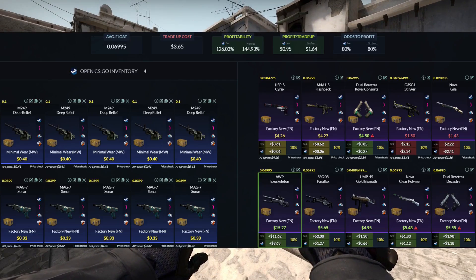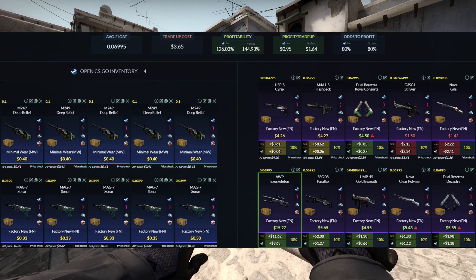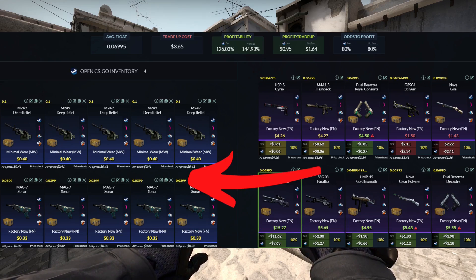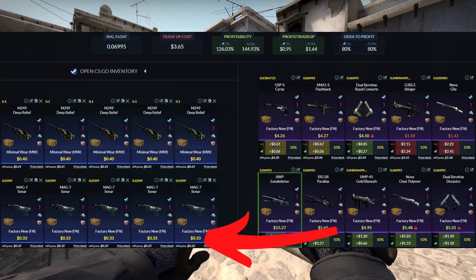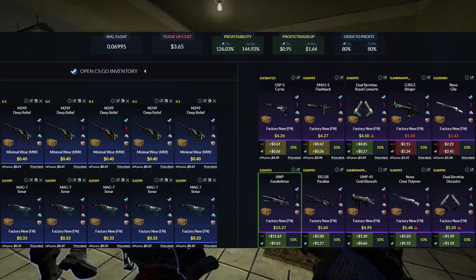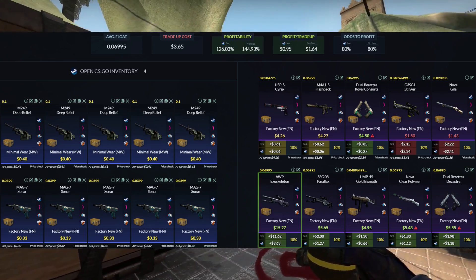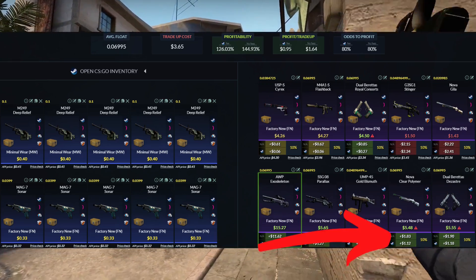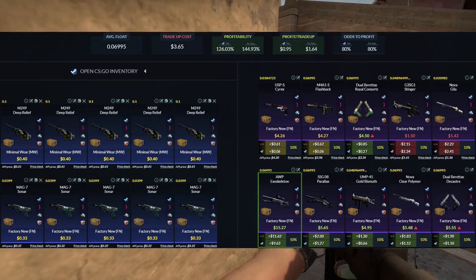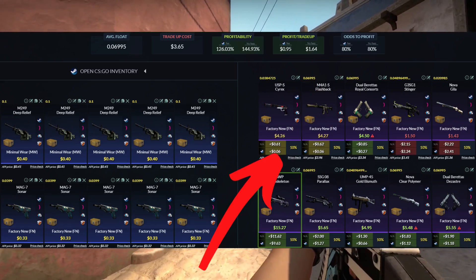Moving into our fourth trade-up — this one's going to be the Operation Broken Fang Collection coming in at 0.1 on the float, $0.40 buy order. Not terribly hard to achieve. The other five skins come from the Glove Case, first time we're hitting it this video, 0.04 on the float at a $0.33 buy order. Coming down to our outcomes, 126% profitability and it's a relatively cheap trade-up. The major outcome we're trying to hit is the AWP Exoskeleton at $10 profit. We'll take anything from the Broken Fang Collection as most outcomes are over a dollar in profit. This one's less risky because we're still making profit on three out of the five Glove Case outcomes.